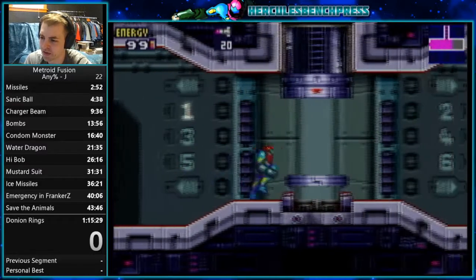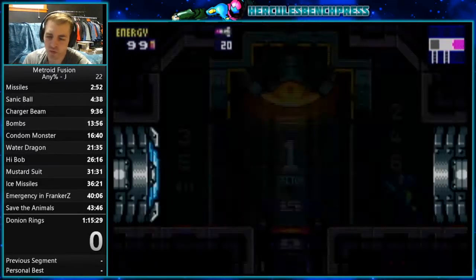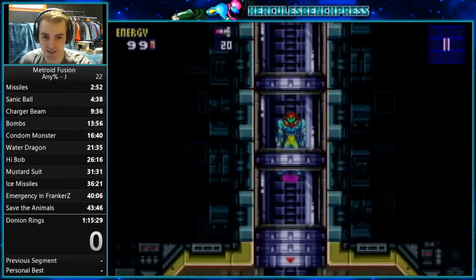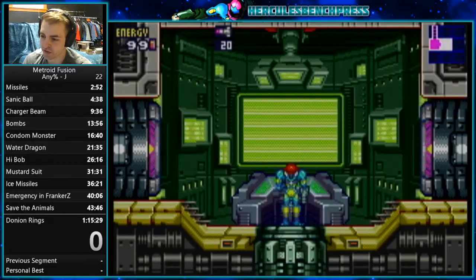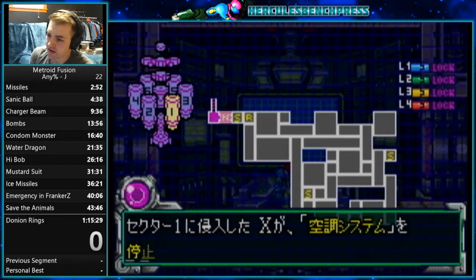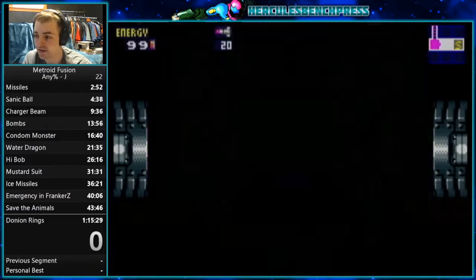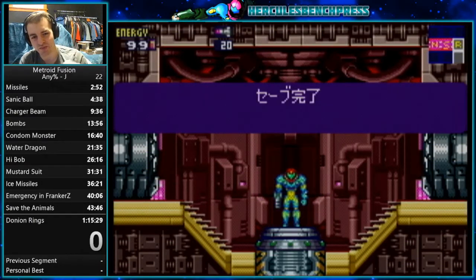We're going to continue onto sector one. As you can see when you come down here, you'll always see the sector you're supposed to go to, indicated by a flashing light on the wall. Just follow these numbers and you'll get where you need to go. Sector one, you're going to go down. You'll enter a navigation room as all sectors will start off with — Adam will say this is sector one, a recreation of SR388 from the second game. There are five stabilizers that the X are clogging up. Then you've got a save room, and I will save here.